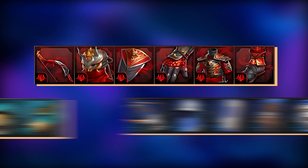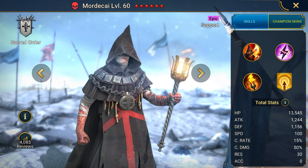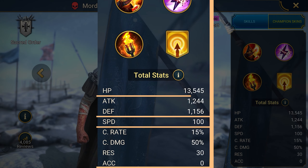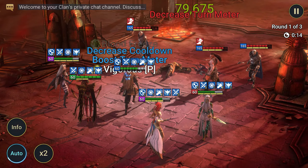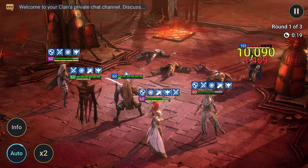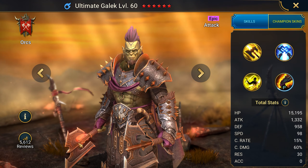Mordecai is the second in the selection of top HP burners and he's very easy to get. On A1, he cuts the enemy's turn counter under burning. On A2, he cuts the turn counter again. And on A3, he applies HP burn and gives the team an attack buff. This champion should be equipped with the following sets: Speed, Swiftness, Accuracy, and Regeneration. As for stats, keep it simple — accuracy for debuffs, speed, defense, and HP for survival.